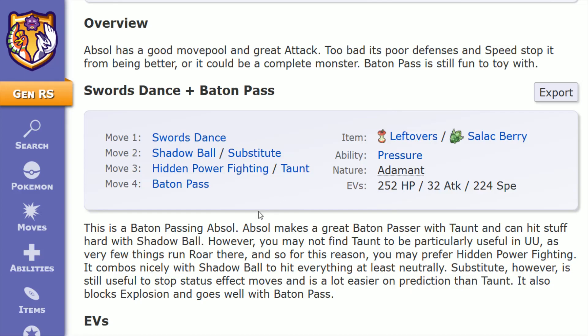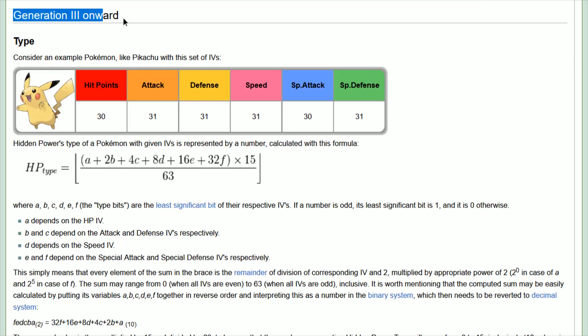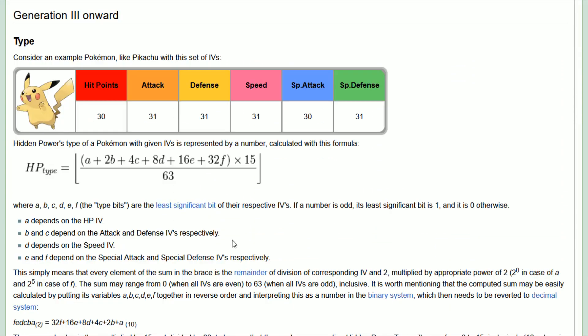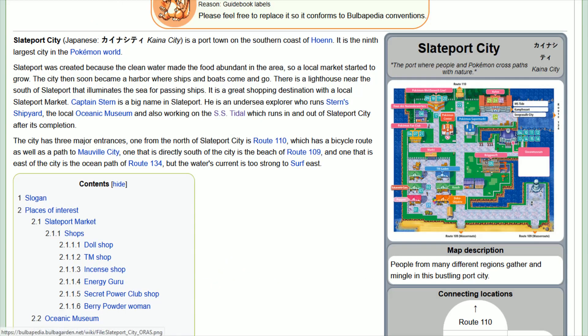Move number three is Hidden Power Fighting. It can be really tricky to get the right kind of Hidden Power that you're looking for on your Pokemon. I'll link an article in the description on how to calculate Hidden Powers and exactly what type you're going to get. If you're wondering where to pick up Hidden Power in the third gen games, you can do this in Slateport City from the TM Salesman, and you can pick up TM Hidden Power from that salesman for 3,000.